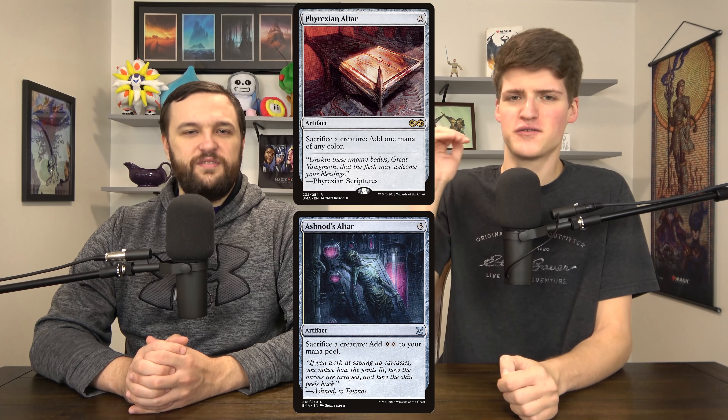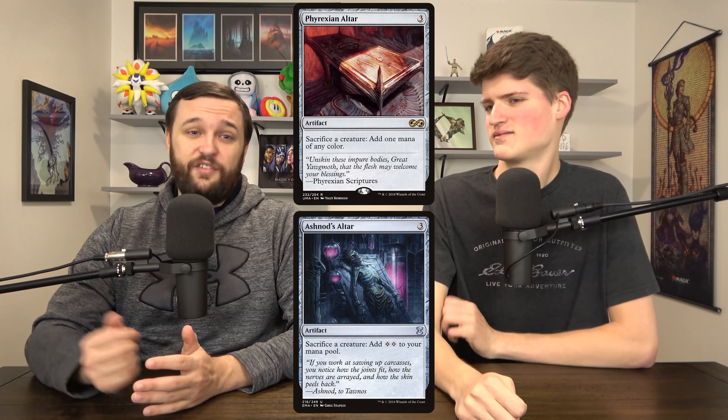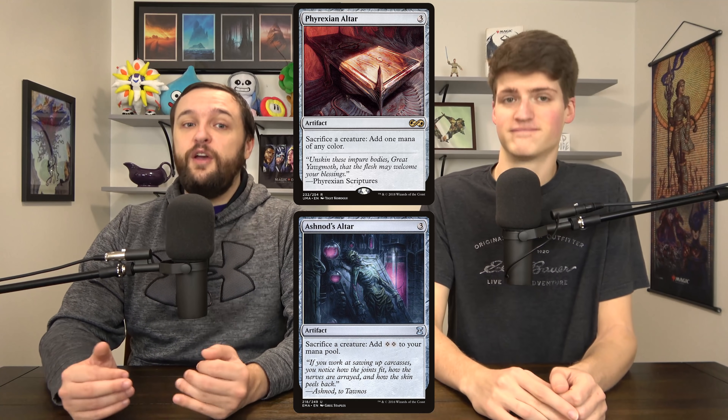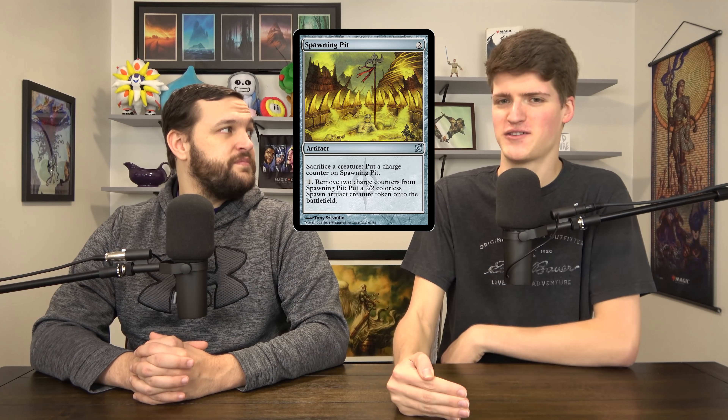Other colorless ones: Ashnod's Altar and Phyrexian Altar are tier one — the best of the best. Making mana just lets you storm off if you have death triggers. Both have a ton of infinite combos; sometimes you're going to accidentally go infinite in these decks because of these two cards. Spawning Pit lets you sacrifice creatures to put counters on it, and you can remove two counters to make a 2/2 — turning your creatures into more creatures. It's overperformed; when you're about to get board wiped, it charges all your guys and you can still pump out tokens.